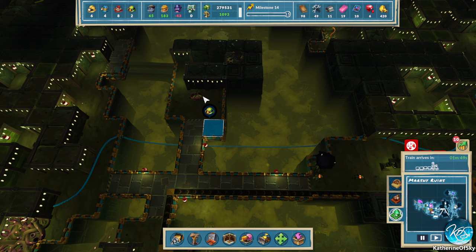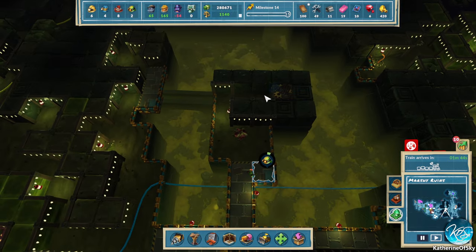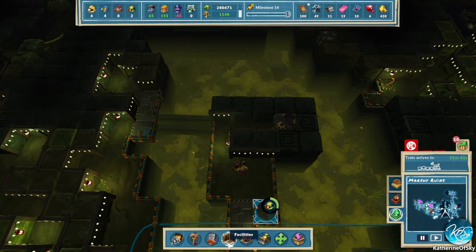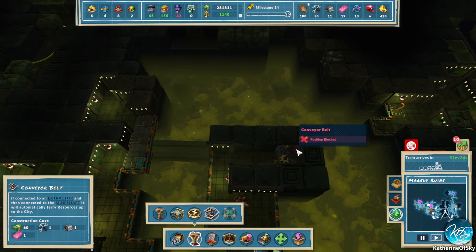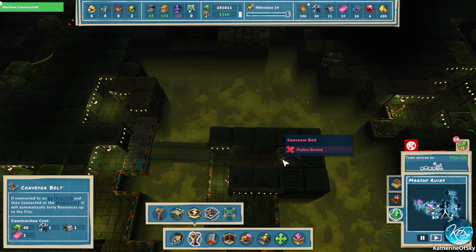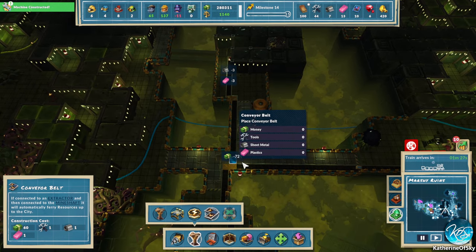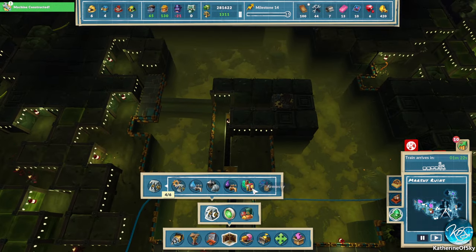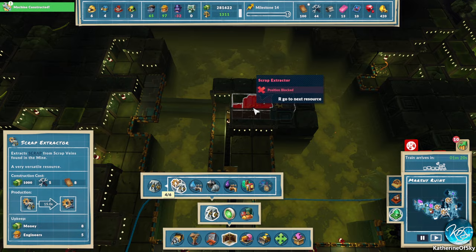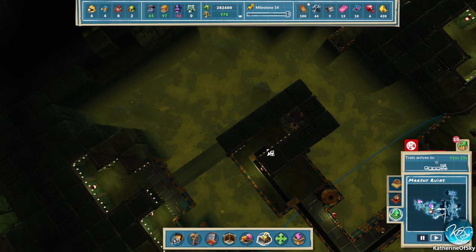Also, we needed to move it because if we want the conveyor belt to come out here, we need to bypass that worm. Even if you make the worms go underground they don't disappear. So let's route the belt here — yeah, there we go. That's ready whenever we can afford to build it. Let's try it right now — we do need more scrap. Oh, I built the conveyor belt too long — sad times.